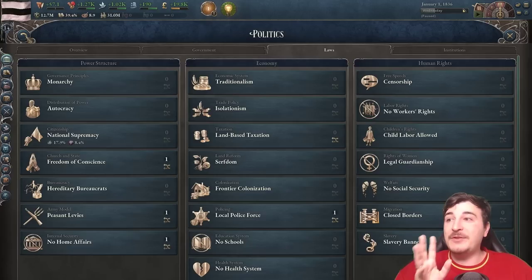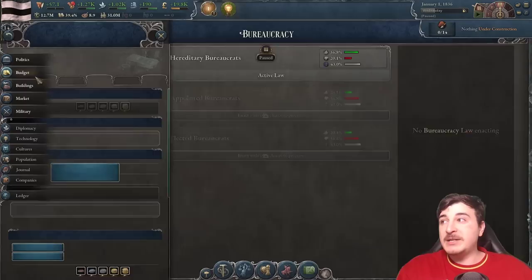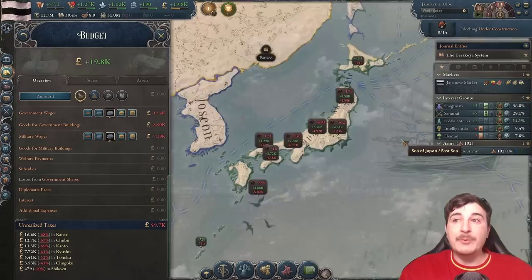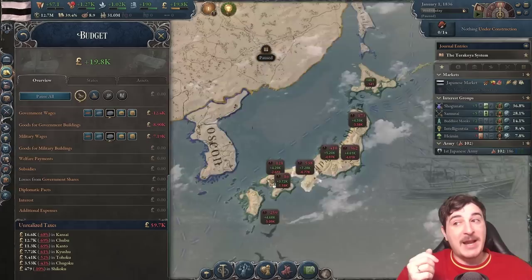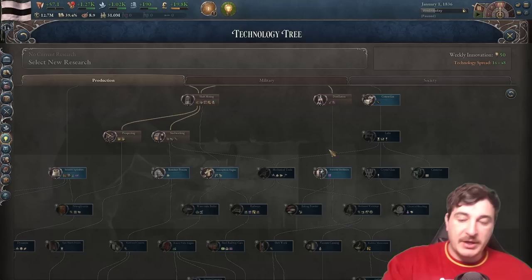We also need to switch from being an isolationist nation to protectionist market or even free trade — anything is better than isolationist. Land-based taxation also needs to be changed. We need to get appointed bureaucrats for another 25% taxation capacity, since right now we have 59,000 unrealized taxes. We can't just spawn government administration buildings because paper costs will skyrocket. The fix is getting proper legislation and technology.